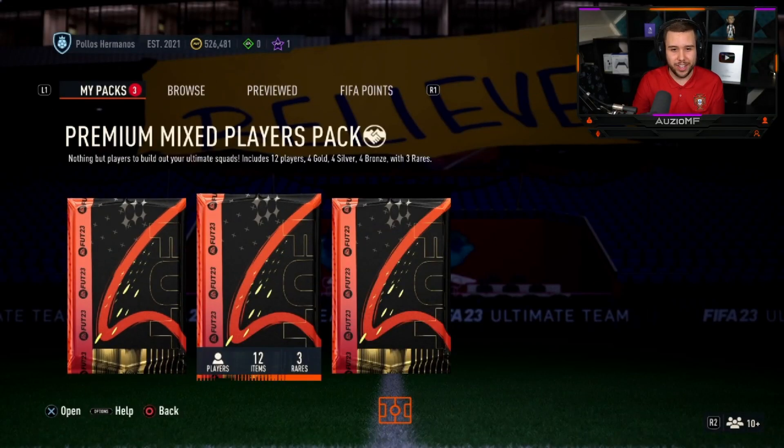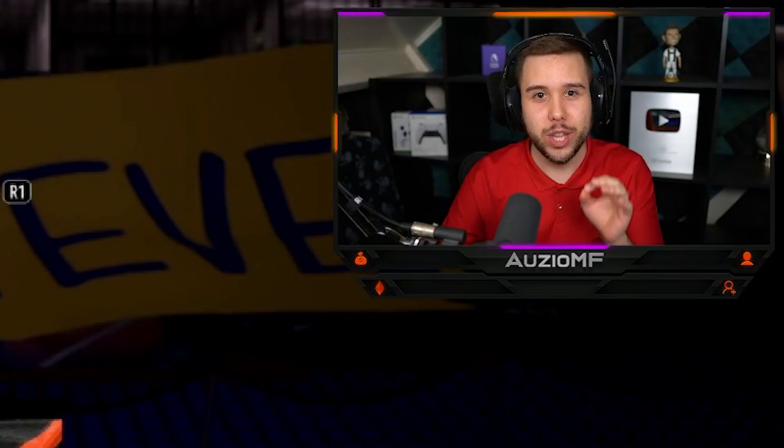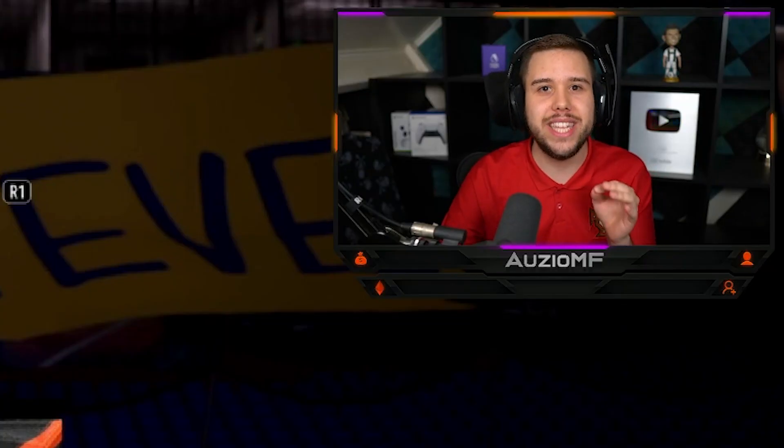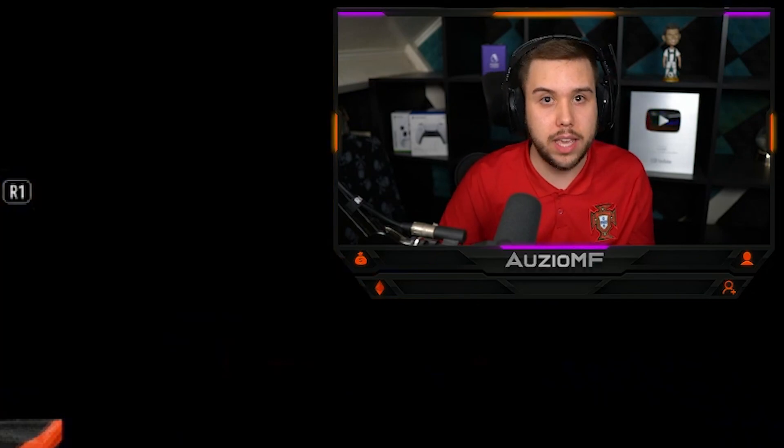We have got ourselves our first 86 max overall base icon pack. The requirements: 84 rated team, 86 rated team. I believe it's 120 to 140k. It's not expensive. It's our first one.